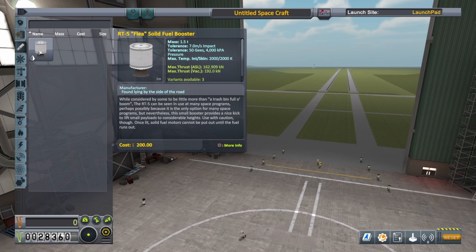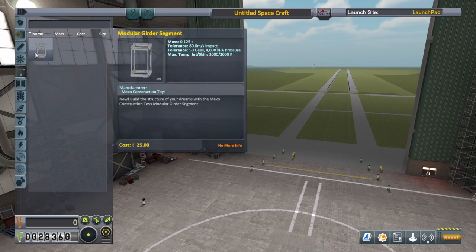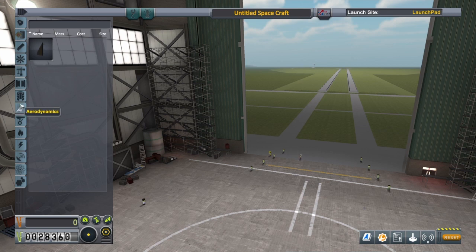We only have one engine — the Flea. It's very small and can't get you into space just yet, but it'll come in useful. Command and control includes reaction wheels and RCS thrusters. We do have a modular girder segment under structural, but it's not very useful just yet. We'll only be using a few parts — I think we only start off with four. Nothing in coupling, nothing in payload. Under aerodynamics, we do have some fins to help with stability. No landing gear, no heat shields, no batteries beyond what comes in the pods, no antennas.